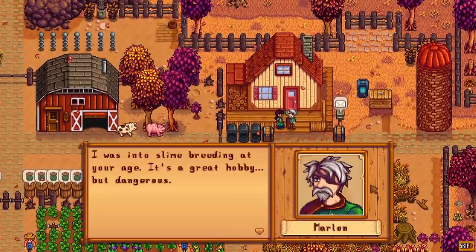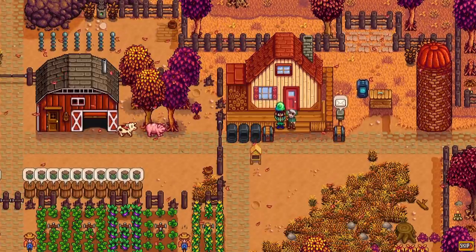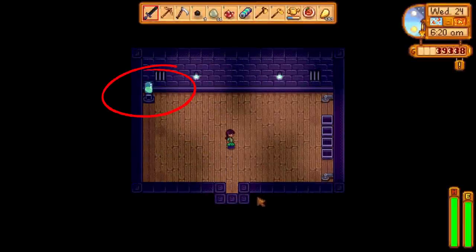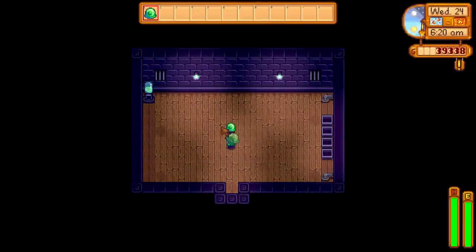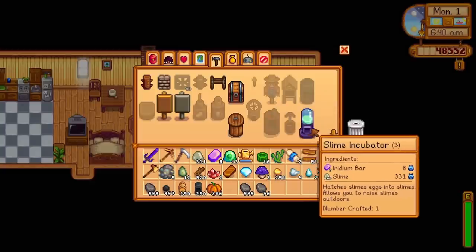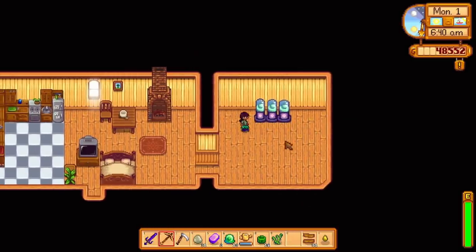After Robin has finished the slime hutch, Marlin will meet you at your doorstep to tell you he's also taken care of slimes before, and he'll give you the first slime egg for your slime hutch. When walking into the slime hutch, you'll see a slime incubator on the top left, used to hatch your slime eggs. When a slime egg is placed in there, it takes about 2-3 days to incubate. You can craft more at combat level 8. You can also remove it and place it on your farm, though it's best to keep slimes within the hutch.